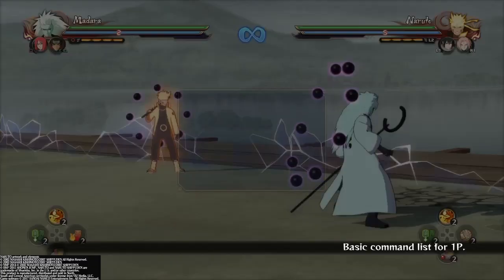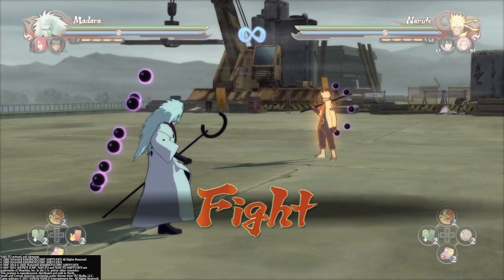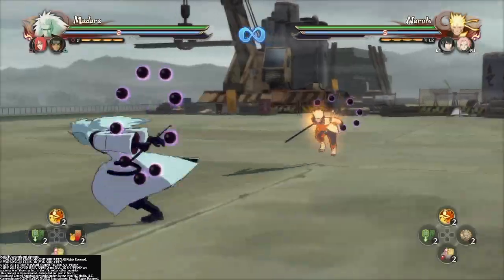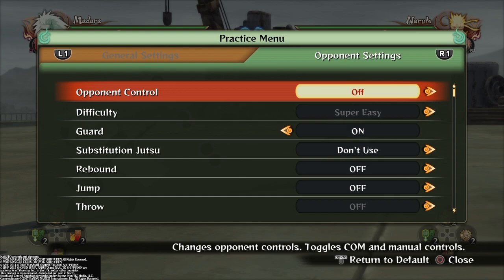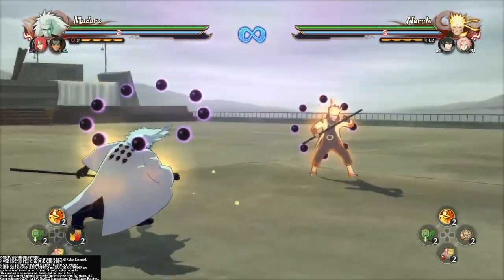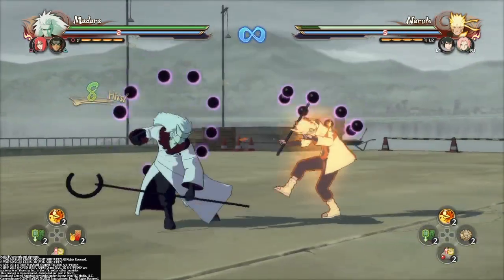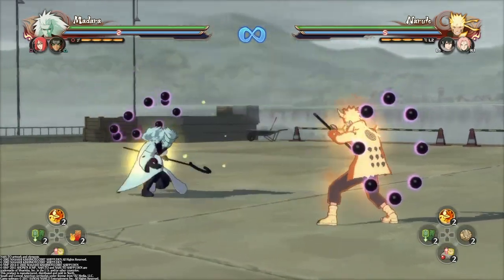Now we'll be talking about his infinite combo or stun lock. In the down combo right here, you just need to jump out the animation — right there. You want to do one more hit and animate it, just like that. That's how long the stun really is.